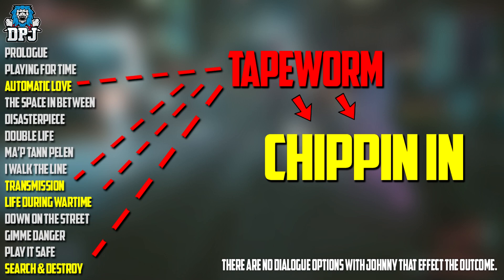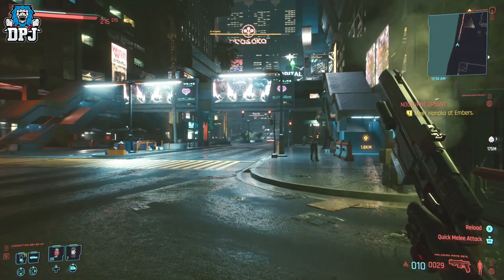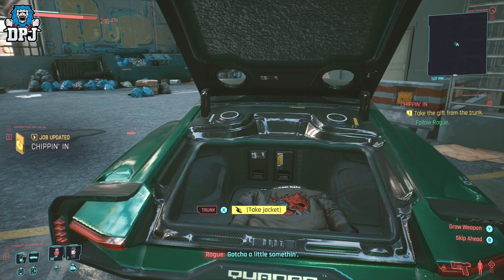But once these missions are done, Tape Worm becomes available. Upon completing Tape Worm you will get the continuation called Chipping In. This mission is pretty straightforward as you and Rogue go in search of Adam Smasher. At the start of this mission Rogue hands you Johnny's jacket, and that's how you get that.